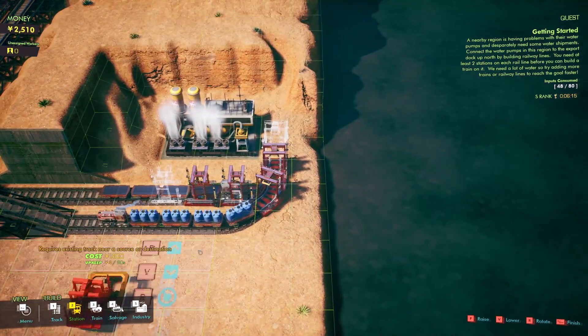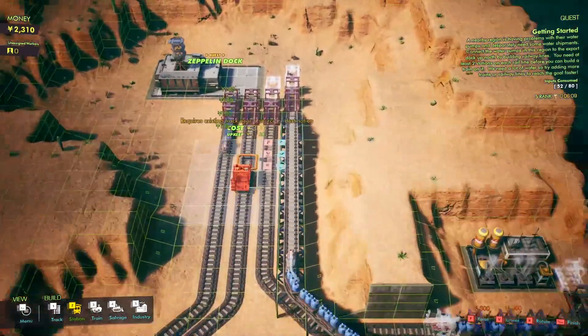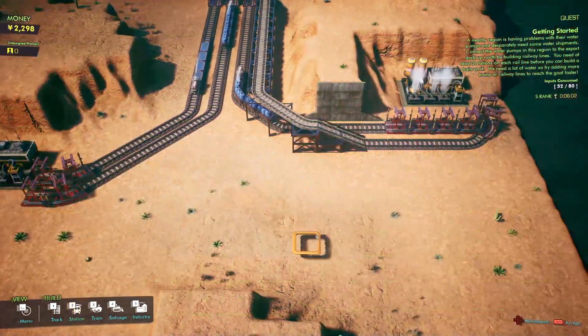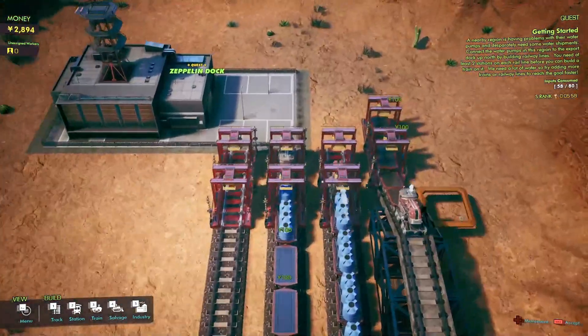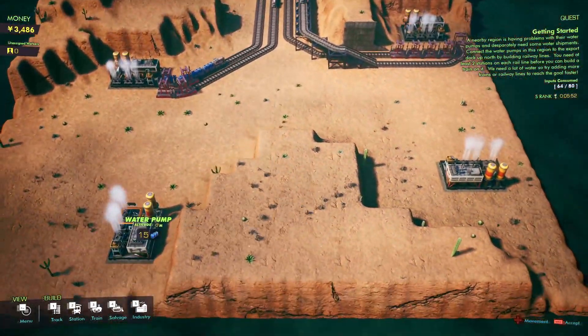Maybe we should add some more stations so our trains can load up faster — although they need to be a little closer to the actual rail yard. Doesn't look like we can add more, so we'll just have to load quickly. We're delivering 100 yen per delivery — fantastic. We can also build down here; let's take a look. This planet almost looks like just Arizona.